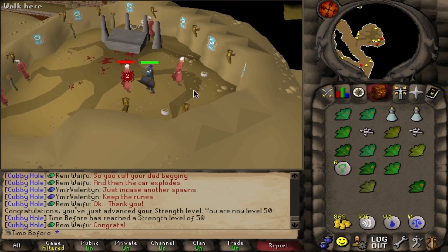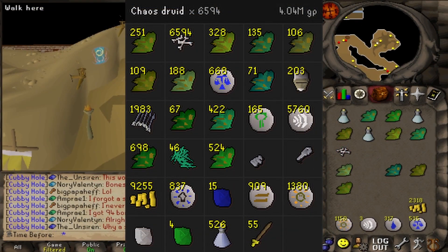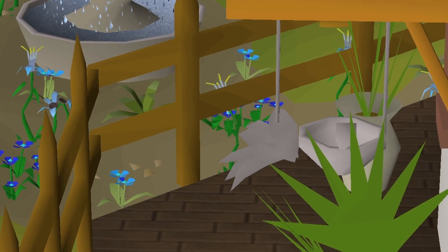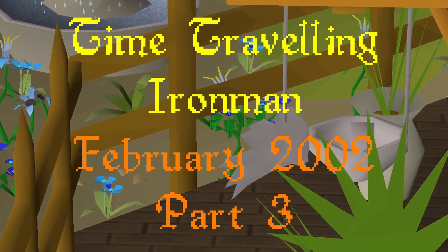Last time on Time Traveler Iron Man, I effectively wiped out an entire town of chaos druids by murdering nearly 7,000 of them. I did this to get all of the herbs I'll need for the 55 herblore grind, but that's only half the story if I actually want to turn them into potions. Buckle in and welcome back to Time Traveler Iron Man, February 2002.